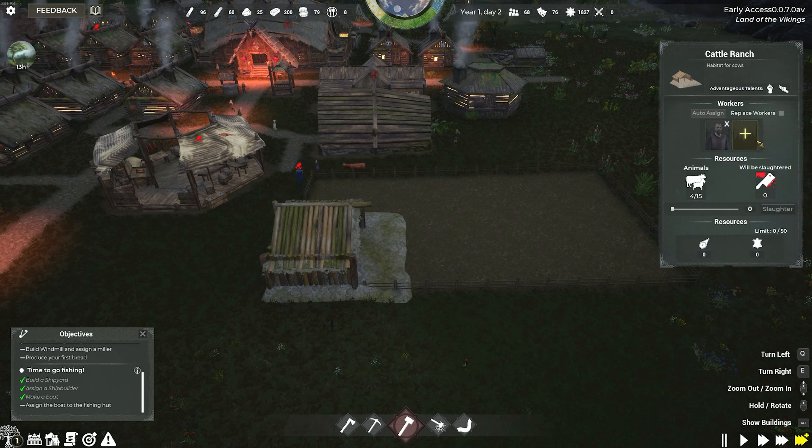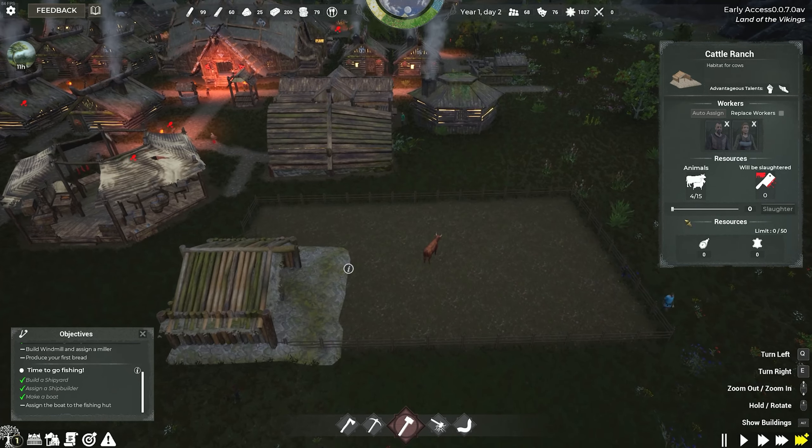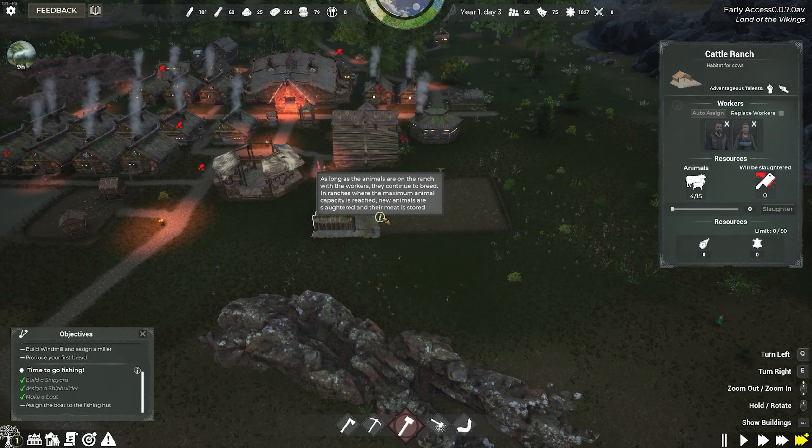Not sure — we'll keep an eye on it. How's the happiness doing? Everyone's hungry even though we're bringing in more and more food. Let's cut down to slaughter five chickens — that will help as well.